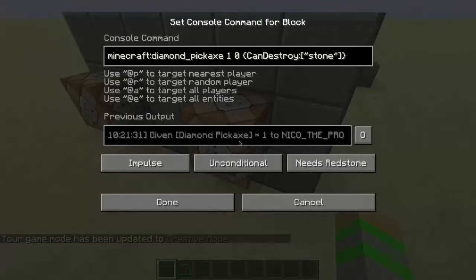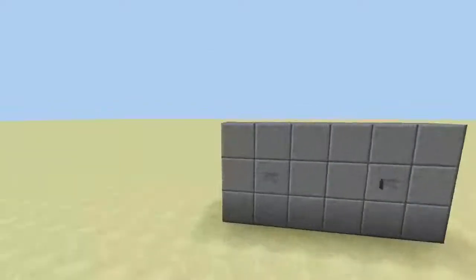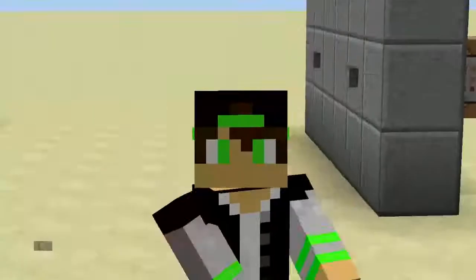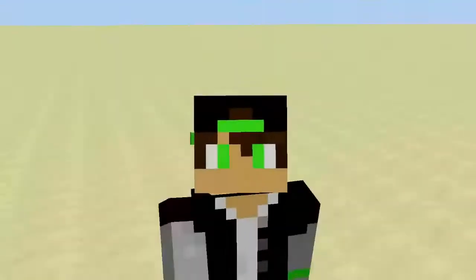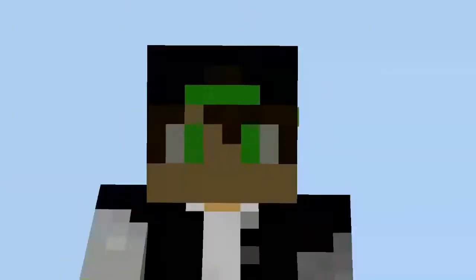I'm going to leave the command in the description. If you want a block that can be placed on something, instead of 'CanDestroy' you can do 'CanPlaceOn'. Remember to do it just like this. Naturally, a diamond pickaxe cannot be placed, so you should change it to, like, sandstone — so now we'll get a sandstone block that can be placed on stone. I hope you enjoyed this video, I hope it's going to help you with mapping, and I'm going to do another one of these quite soon. Stay tuned, and I'll see you later. Bye!